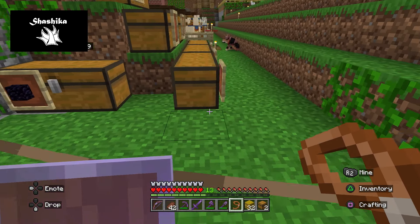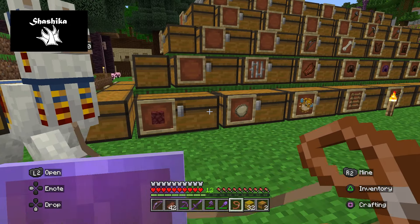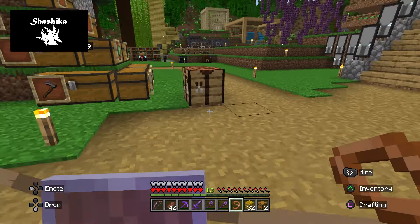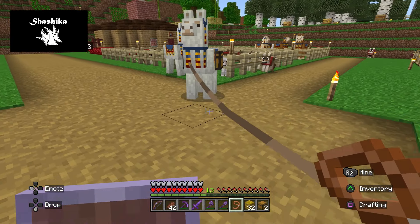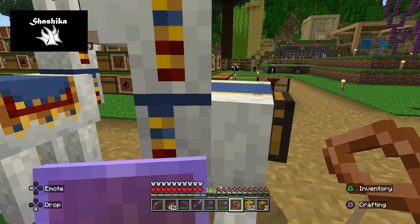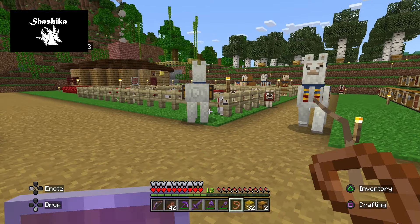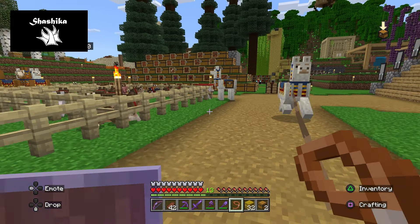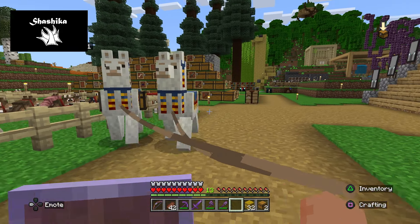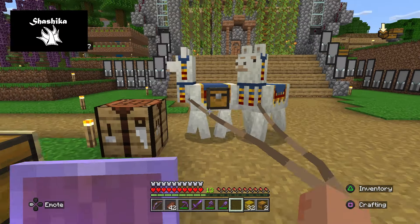Once tamed, I can lead them wherever I want to go so that I have extra storage space. When you have a bunch of them that are tamed, they will automatically follow you within a certain distance. See here, I have these two that are tamed — let's put them by each other and take the lead off and watch what happens. I've got him on a lead and now this other guy should follow.